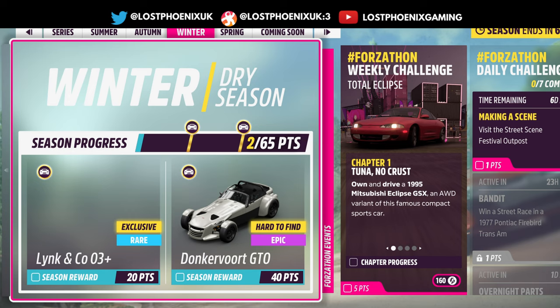Good morning everyone, welcome to Lost Phoenix Gaming. It's Horizon 5 Winter Season — 20 points gets you the Link and Co Zero Three Plus, another invisible car for PC people. 40 points gets you the Donkervoort GTO. There's a Forzathon up there and I'll be having a look at that in a moment.